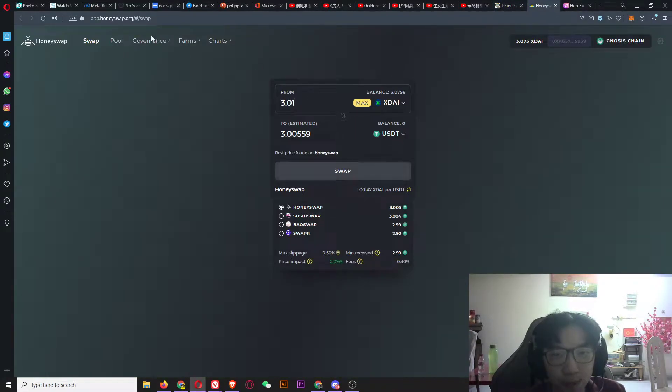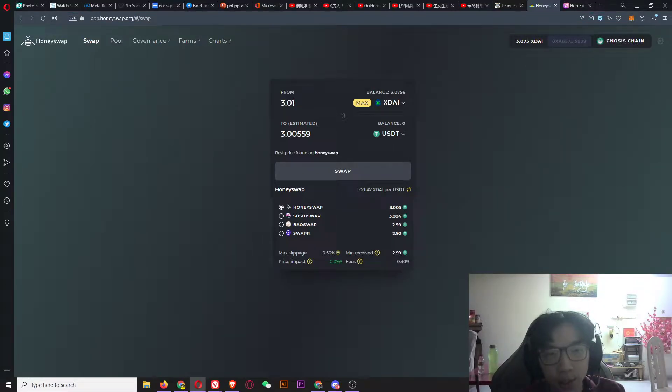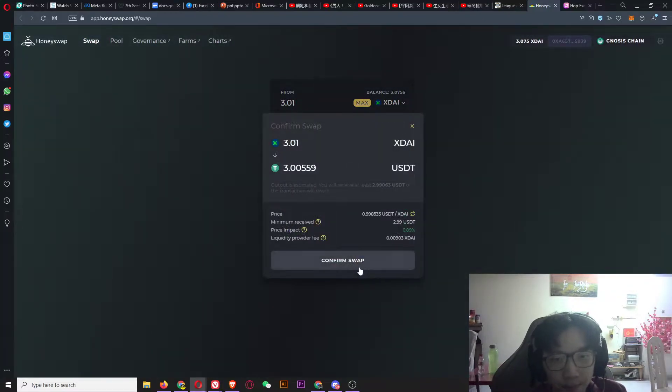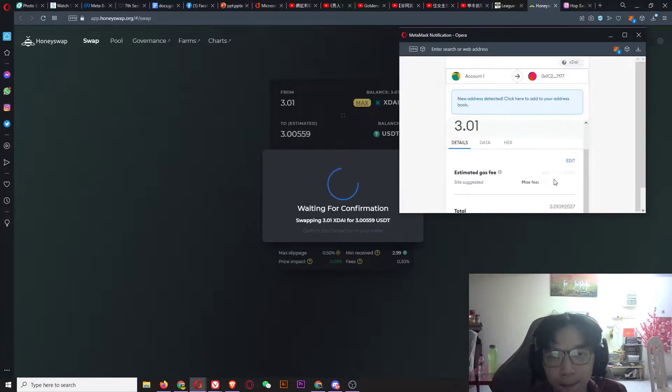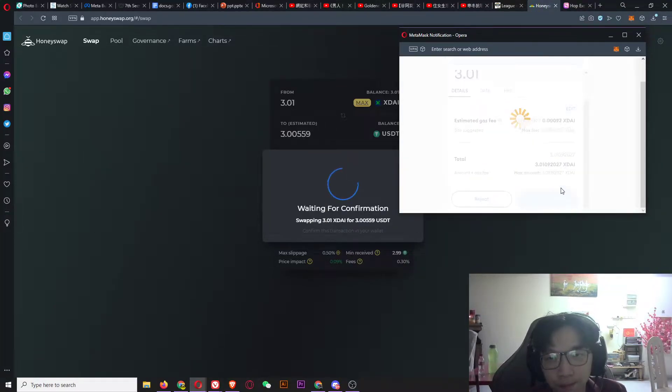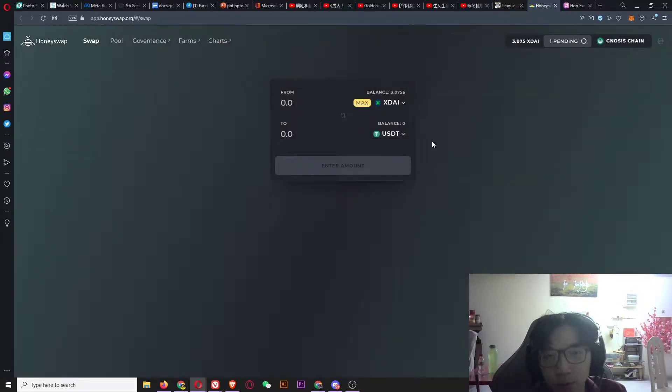You have to go to this website and connect your MetaMask wallet, then key in the amount you want to exchange. First change it to USDT, then click Swap. The gas fee is there, just click Swap and then Confirm Swap, then Confirm.